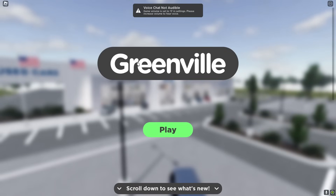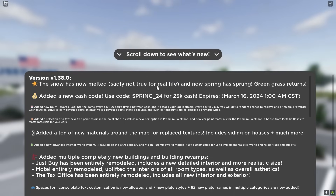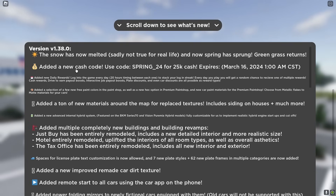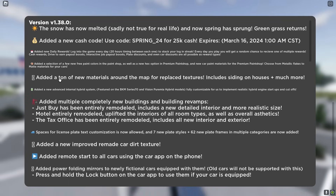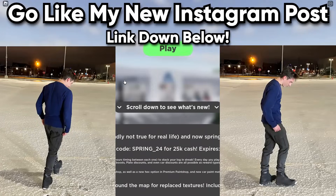What is up guys, it is Joji, welcome back to another video. As we can see, we got the new update in Greenville - the snow has melted, we got a new money code, a bunch of new vehicles, and more. Let's dive into the changelogs and check everything out.